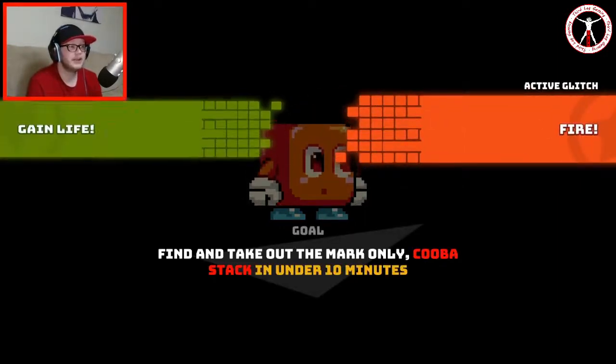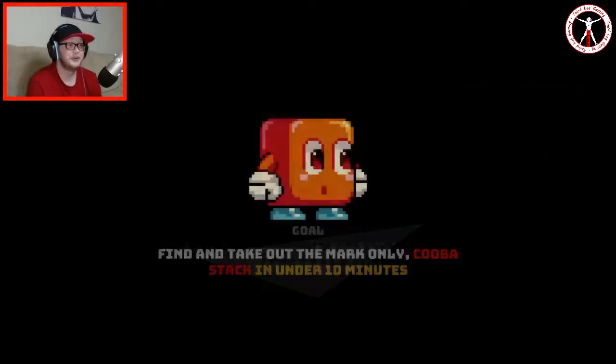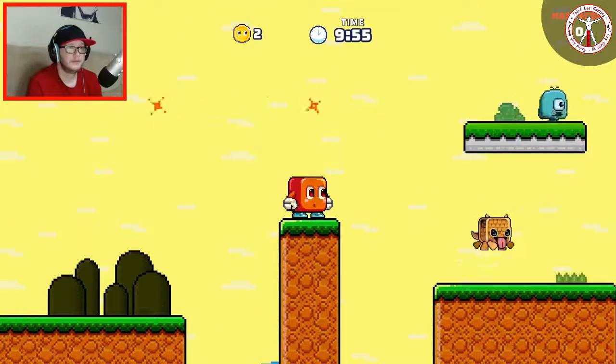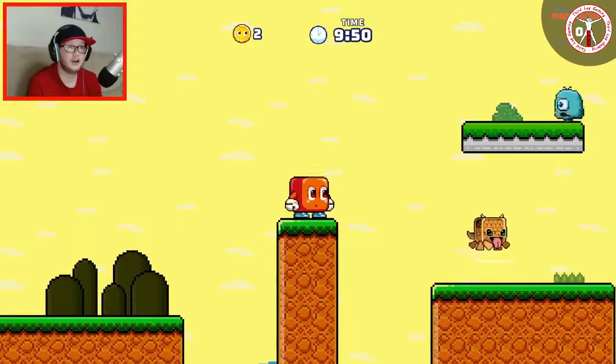When the glitch is active we are invulnerable, and when the other glitch is active we gain life — that's an awesome combo. So basically I've got to try and get past these without killing them. This is actually really hard.